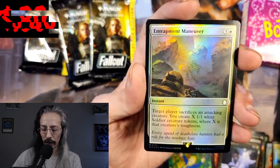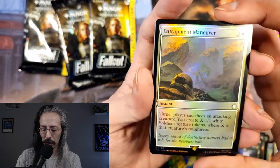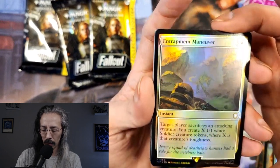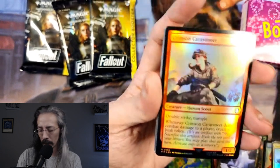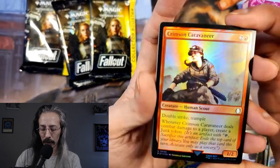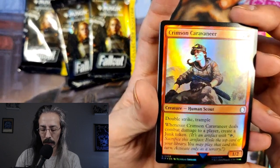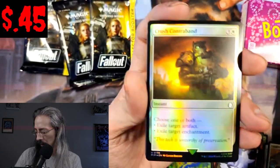Entrapment Maneuver: target player sacrifices an attacking creature. A lot of tokens, a lot of tokens. Crimson Caravaneer with double strike and trample. Great junk tokens — so many tokens in this set.